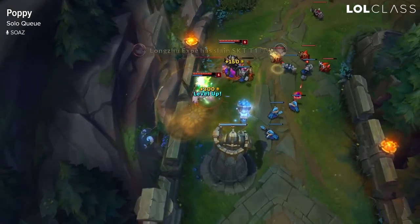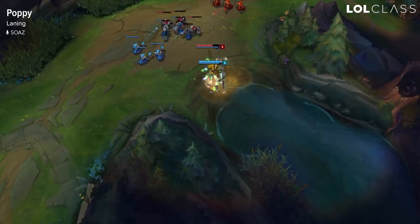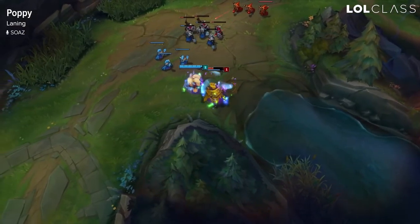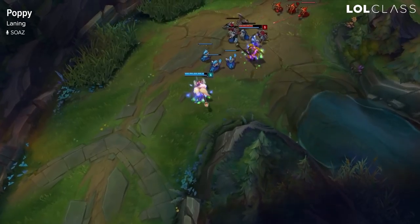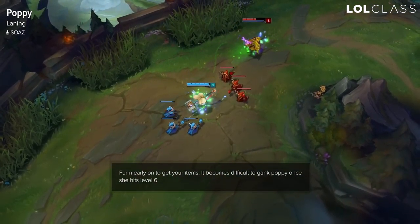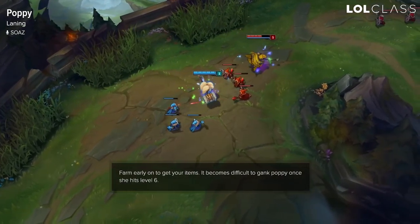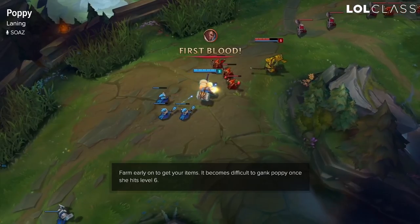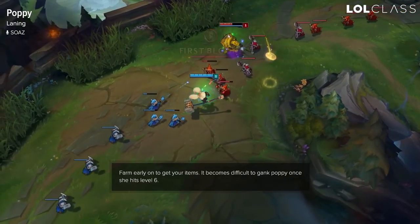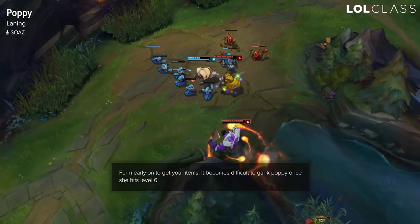For lane, you'll usually prioritize the farm over aggression early. So as long as you have your potion and you didn't base, you'll prioritize CS over everything. Try to get your Sheen and a Long Sword if you can, and then you can start playing a lot more aggressive. It's also really hard to gank Poppy as soon as she hits level 6, due to her R being able to throw enemies really far.